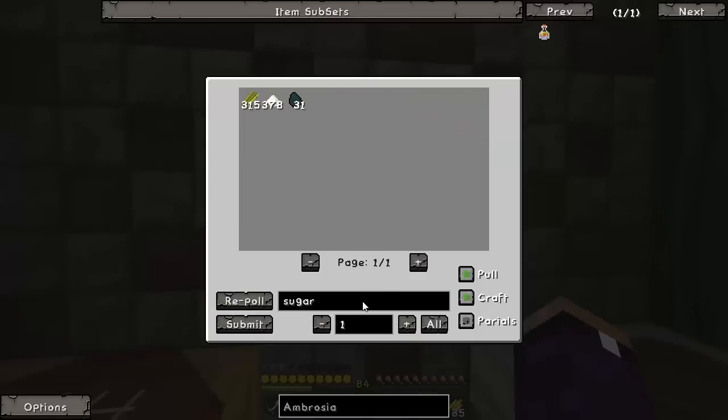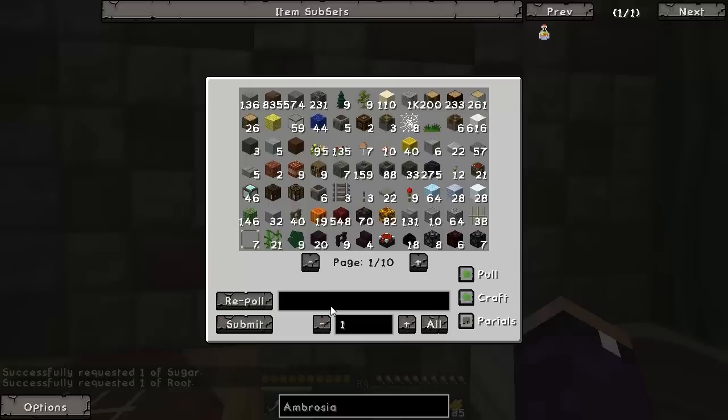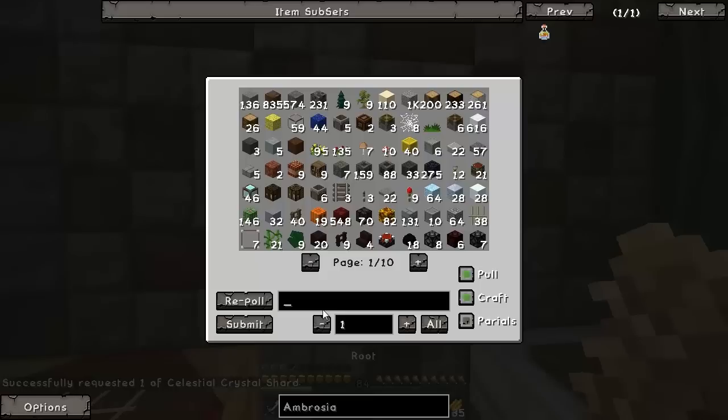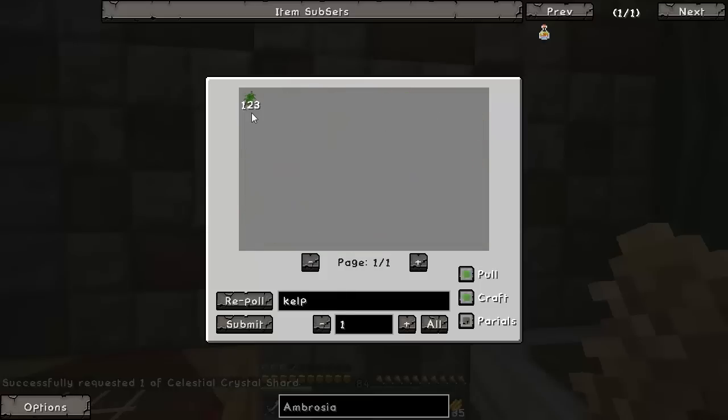I remember we updated as well, which is kind of cool. I haven't really looked much over the list, but one of the things we did get was more textures for the Bibliocraft mod, so I might do a little bit of stuff with that today. And then I'm gonna edit this and then go to bed. Let me get the kelp. What else do we need? A berry.